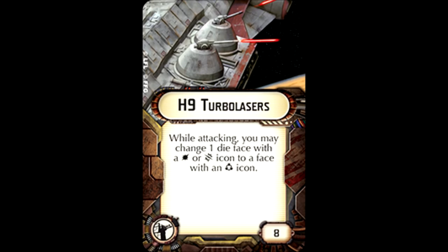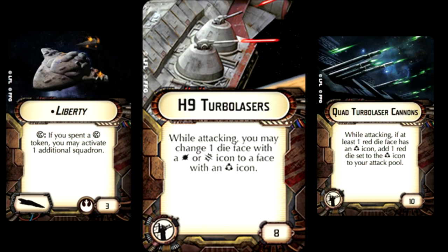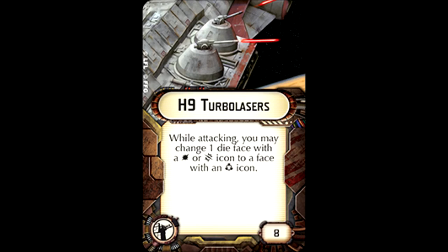Number seven is H9 Turbolasers. It has its uses, but losing a hit is never something you want to give up. If paired with Quad Turbolasers on the Liberty it could be particularly useful — that combo gives it value, but really only for that one ship. You only have so many red dice, and the ability to change a hit to a crit to an accuracy is only useful if you have an odd number and want to take away their Brace or Evade. For eight points, I'd much rather put a different upgrade on there, but it still has some uses.